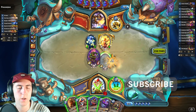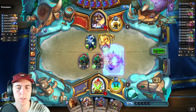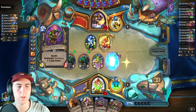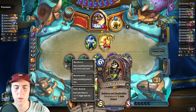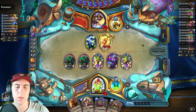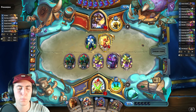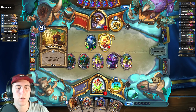I'll go ahead and trade all of these in so that we can play this Vectis, and it gets our two-two Death Rattles. And then next turn we're going to follow up with a Black Paw. That seems really good, though it is worth noting that they have a lot of attack on board. This Armor Vendor will come in handy, I think.